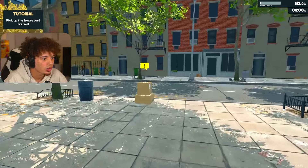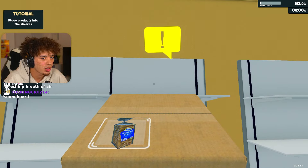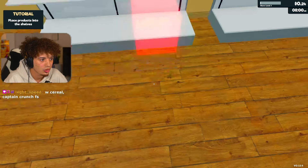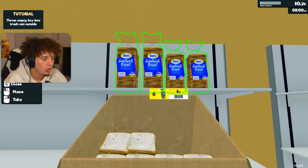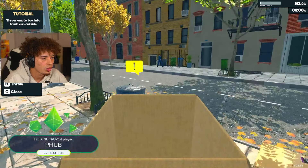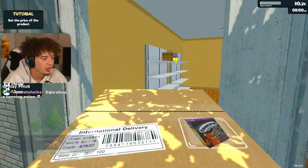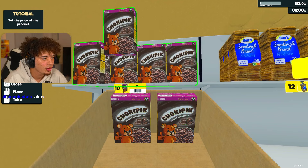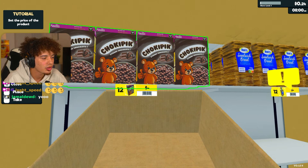Where do we get the boxes at? Oh, here they are. Place the products into the shelves. Wait, how do I put how much they sell for though? Put this one in here. Nice. So we got some Choc-a-pick cereal and some bread.